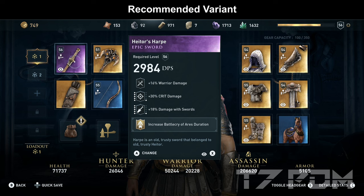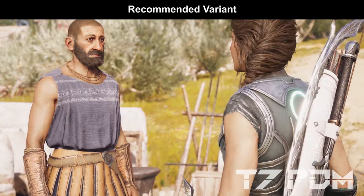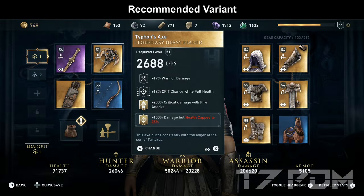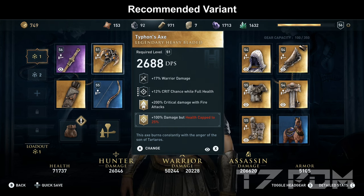On our left weapon we will use Hater Sarpy, which is the perfect epic sword with warrior damage, critical damage, and damage versus resistances. Here we will put the increased battle cry of arrows duration engraving, which is unlocked by acquiring the Titus Fury from the helix store. It is absolutely recommended to get this engraving even if you don't get any other items, because it doubles the time of battle cry, meaning you have to reactivate it less often and are less often exposed to enemies. Hater Sarpy itself can be acquired by doing the A Friend They Need quest in Attica — at the end of the quest you have to lie to Hater and not give him the sword.